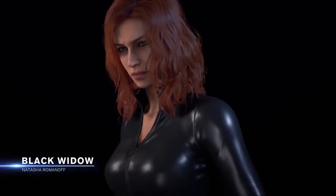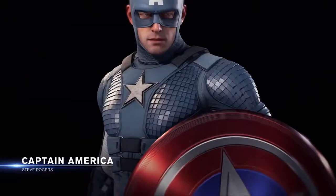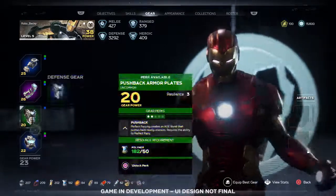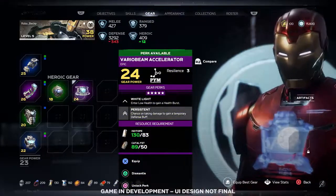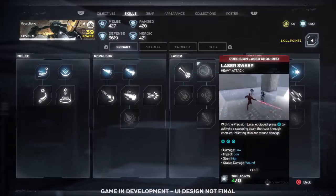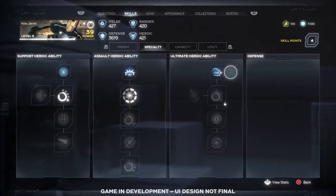Each of the heroes has tons of outfits inspired by over 80 years of Marvel history, as well as original new ones. As you play, you'll earn and unlock gear. Equip different gear pieces to customize your playstyle and become even more powerful. Power up gear by unlocking perks, which will change the way you play the game. Unlock skills and abilities as you earn experience and build your heroes to fit your playstyle.